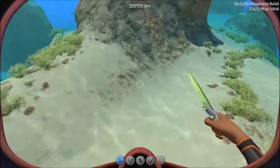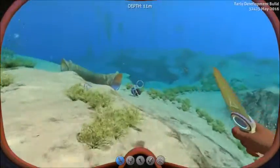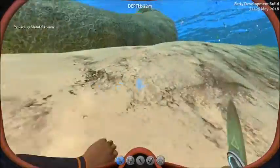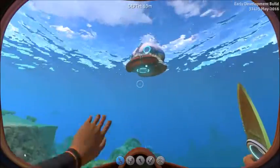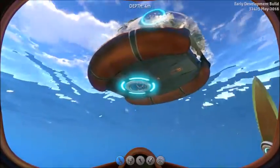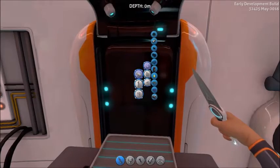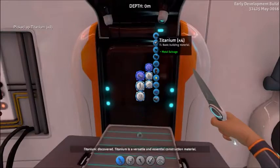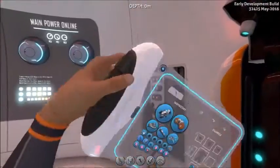In Subnautica, you start off with nothing — literally just your hands. You wouldn't even have a knife; you'd have to find things to make it. You'd have blueprints of a few things and then go around searching for objects like metal salvage. You could use titanium — and when you ran out of oxygen, it would tell you. You'd go to the fabricator and make titanium out of that metal salvage.